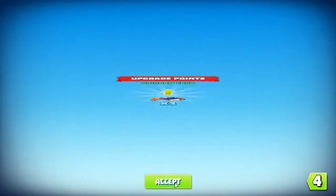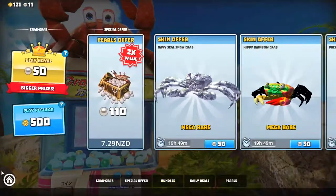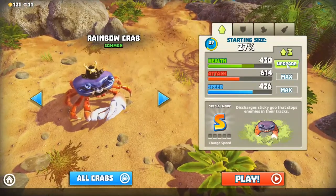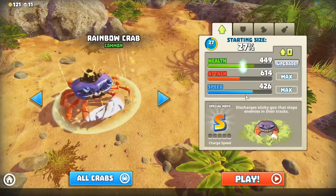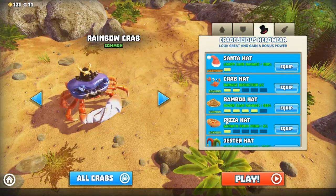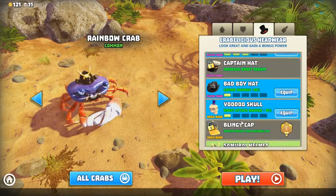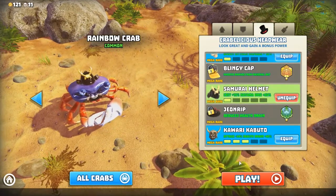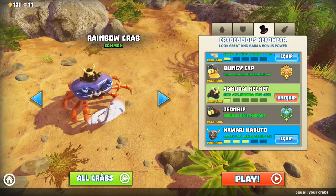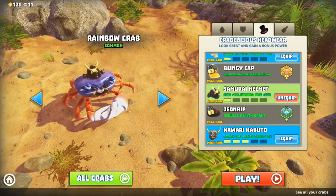I've unlocked the yeti crab - lucky draw! That's it for today. We talked about the update as well as some gameplay footage for the rainbow crab - its limitations: HP is not very good even though I maxed out most of the stats, and its claws are very tiny so attack range is definitely a problem.